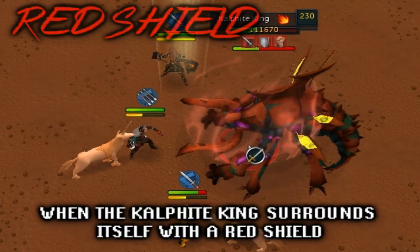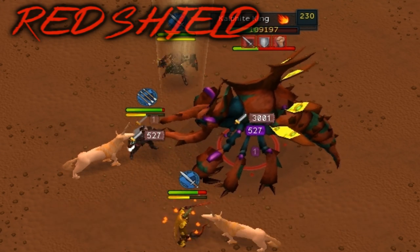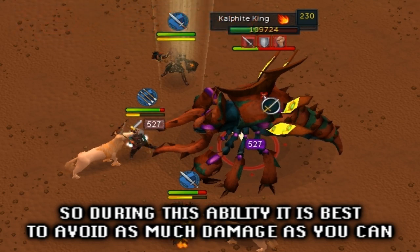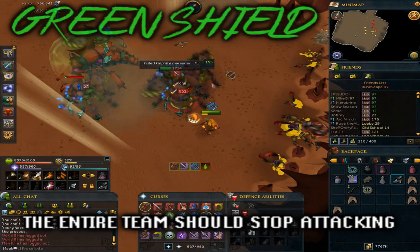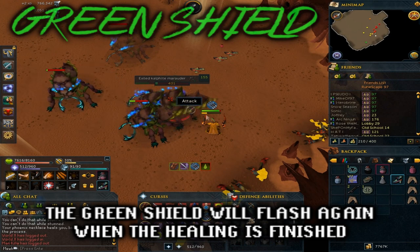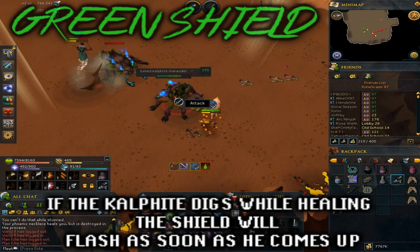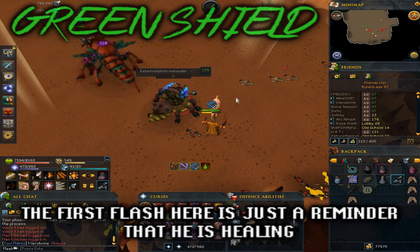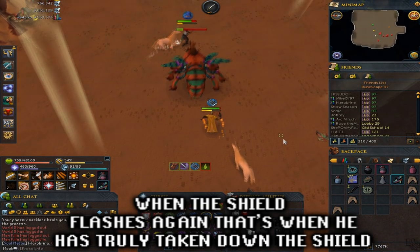When the Kalphite King surrounds itself with the red shield, it means all the damage he deals will be used to heal him, so during this ability it is best to avoid as much damage as you can. When the Kalphite King puts the green shield around it, the entire team should stop attacking. The green shield will flash again when the healing is finished. If the Kalphite King digs while healing, the shield will flash as soon as he comes up. The first flash is just a reminder that he is healing; when the shield flashes again, that's when he has truly taken down the shield.